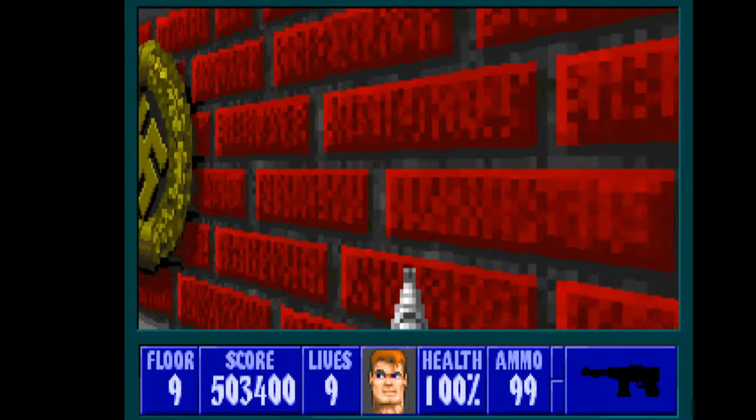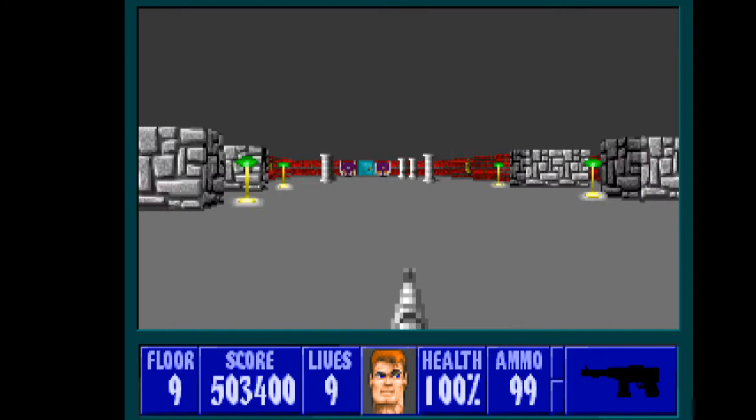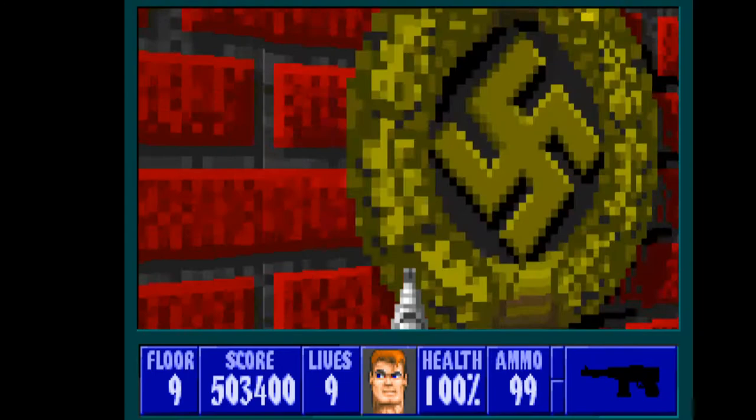I'm just gonna push the wall - nothing here, nothing. So that's just a big open area. Behind this door we have the boss of the first floor, that's Hans Grosse - the keeper of Castle Wolfenstein. Each of the boss floors have some kind of a secret to them.